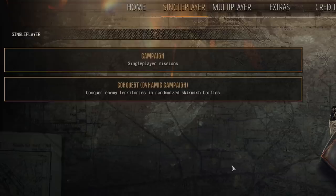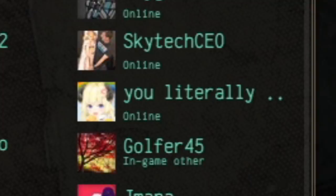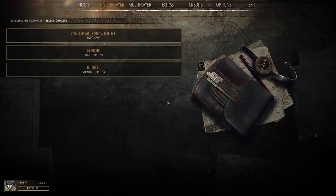So far, Gates of Hell has two campaigns of five missions each, a dynamic campaign called Conquest which you can play in cooperative mode — which I think is really awesome. The usual multiplayer you'd expect, and a units library, just in case you wanted to see a 300mm BM-30 round up close.